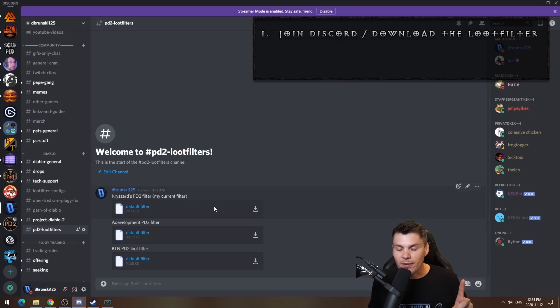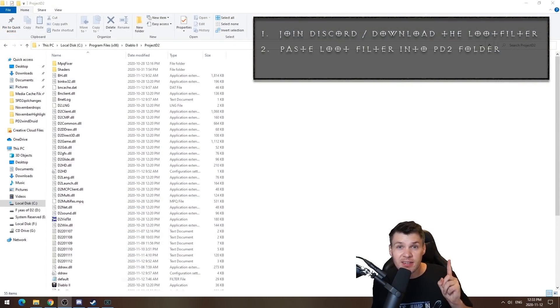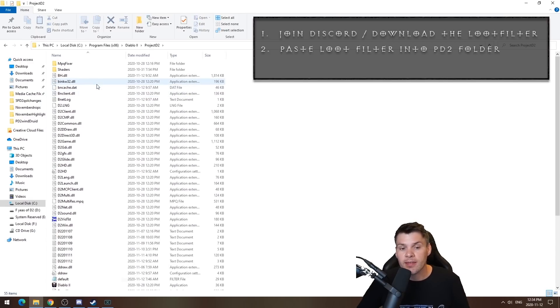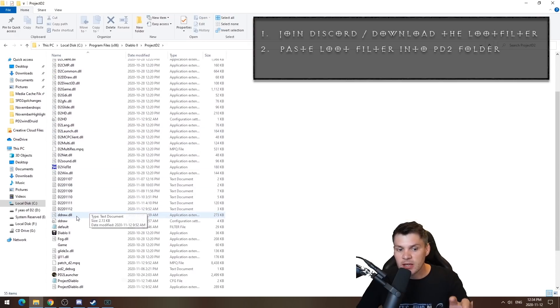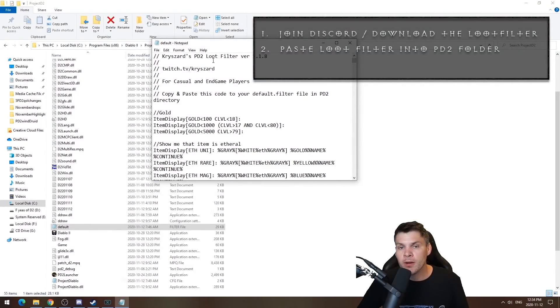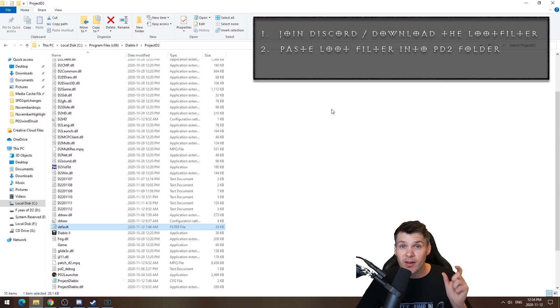Step one is just to download this loot filter. Step number two is to take the downloaded default loot filter file from my Discord and copy and paste it within your Project Diablo 2 folder. Go to where you have your Diablo 2 install, double-click on Project Diablo 2, and copy and paste it into here. When you double-click on the default file, you should see a crazy line of text — that's your loot filter. If you open it and just see 'default loot filter nothing,' you did something wrong. Copy and replace the default filter that was originally there.